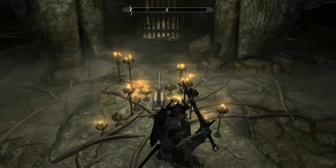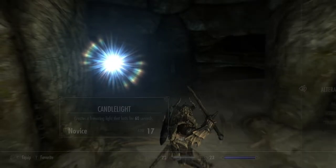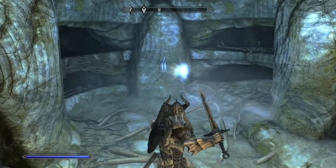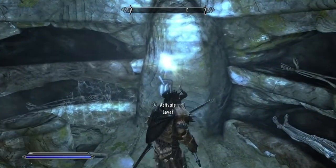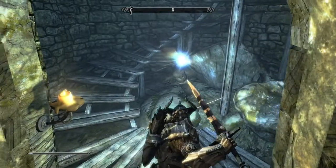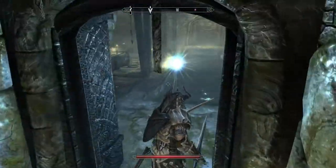You get to this room and it's a lever trap. Don't grab that lever. I'm going to cast some light here. What you want to do is pull these side levers — this one over here first. You turn around and there is this one over here on the right side. Don't bother pulling the second lever or you'll end up in an arrow trap. Then you come up here and get into this Draugr battle.